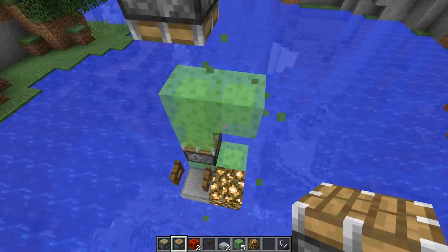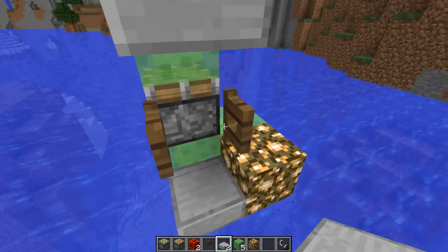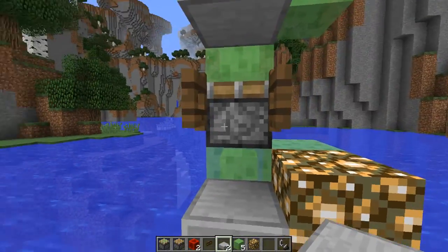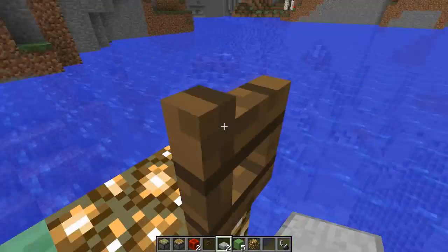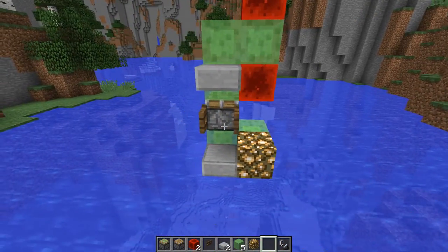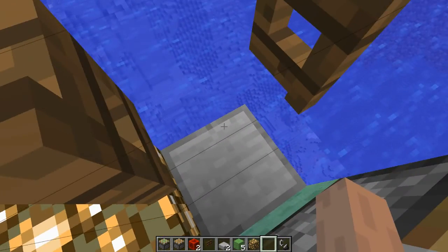Then you want a normal piston, with the other slab here. You've got a two-block gap in between — one full block, then half and half — because that is the gap that you will stand in. Then to arm it, you want a redstone block and a redstone block. And that is it. You stand here; if you push right into this corner, you will always be alright.